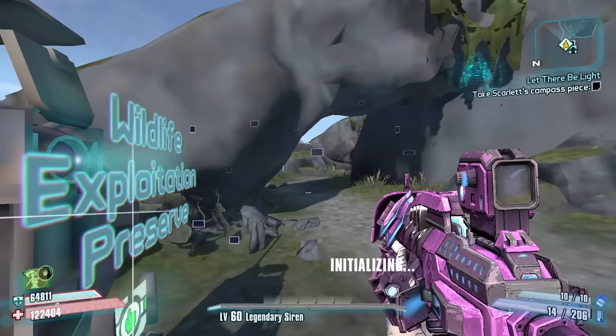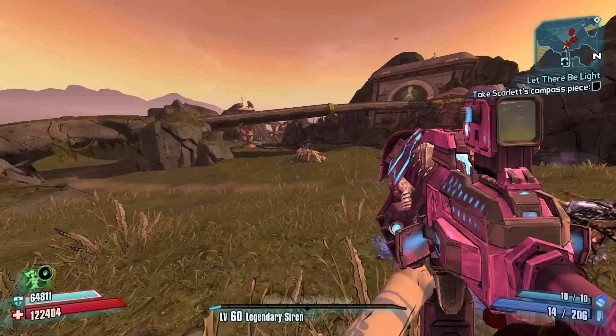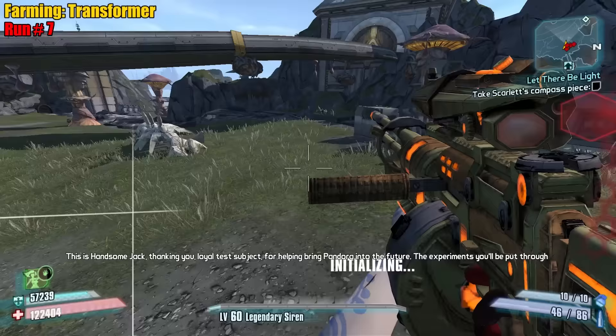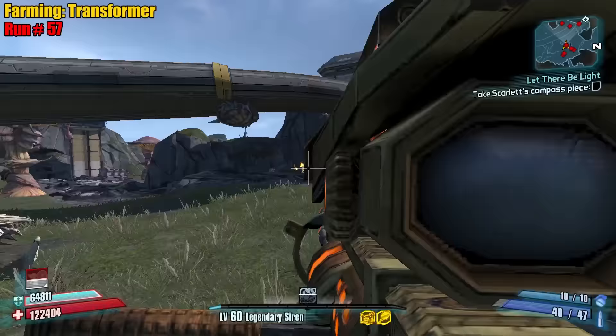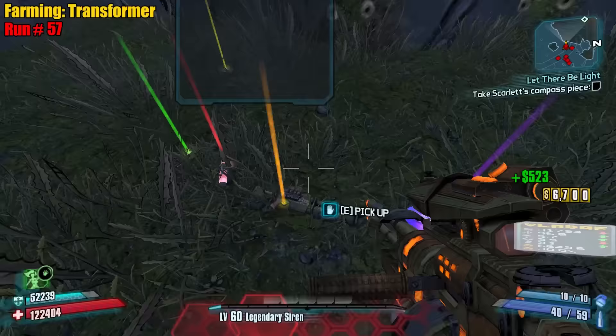How often do you ever come back to Wildlife Exploitation Preserve to farm? Not very often — outside of loot midget farming nobody ever comes back here. Nobody farms Skullmasher, nobody farms the Transformer or Deliverance really. Now we're gonna spawn at the store — that makes the farm a lot faster. Pomona and Tomba are still a rare spawn so we still have to get lucky. First run — no. Hey, there's Pomone! Which one drops the Transformer? Pomone, right — yeah, Tomba drops the Deliverance. First kill — no drop. It's a one-in-ten but also a rare spawn, so that kind of sucks.